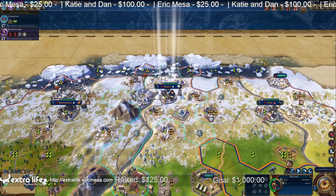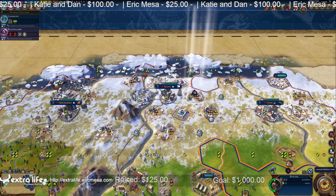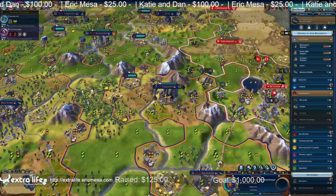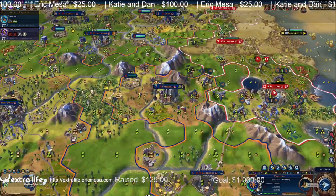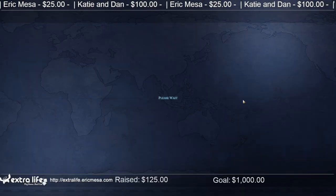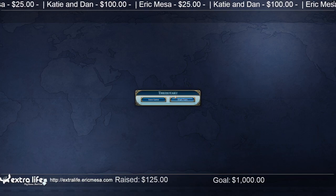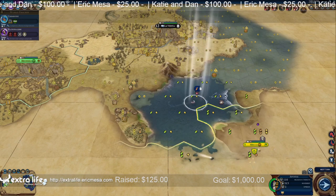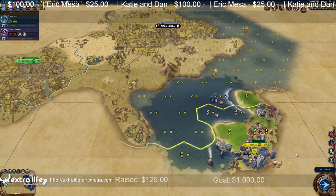Alright, we've got a builder out here. Let's build the ziggurats to improve our science and so forth. Alright, let's repair a granary. And explore this way, I think. We found Dan, finally.